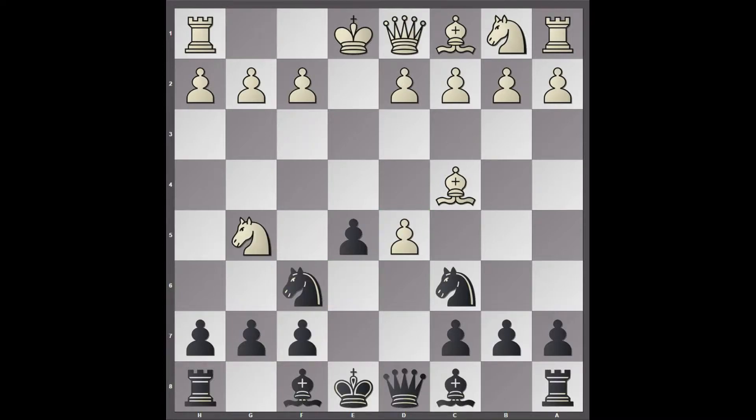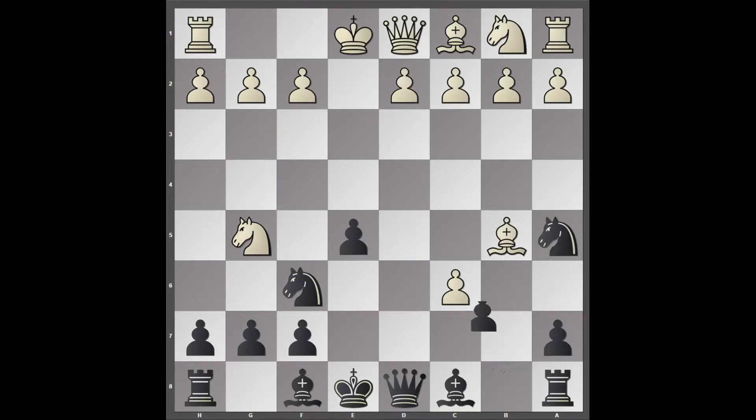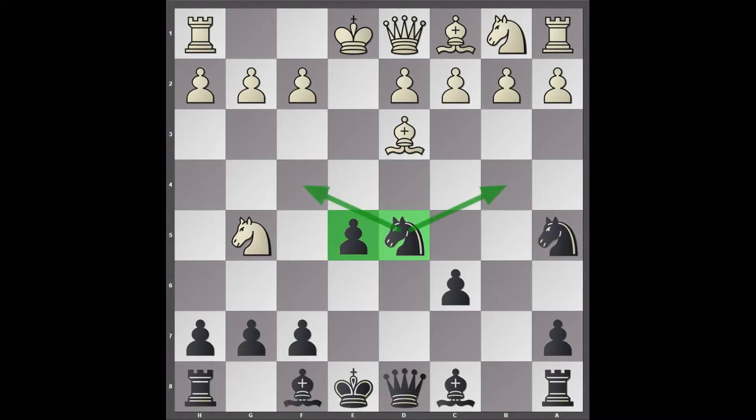So after E takes D5, Knight to A5, Bishop B5 check, C6, D takes C6, B takes C6, Bishop D3, Knight to D5. In this opening, white has won a pawn, but in return black has a nice foothold in the centre with this pawn on E5 and a small lead in development. This Knight on D5 is quite good here — it could jump to B4 or F4.